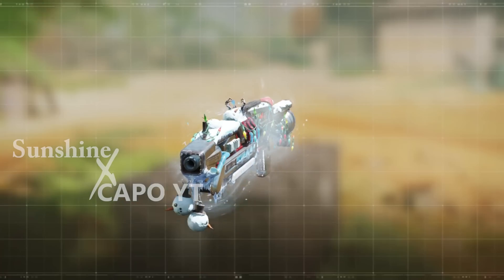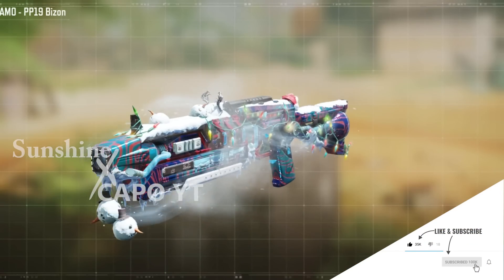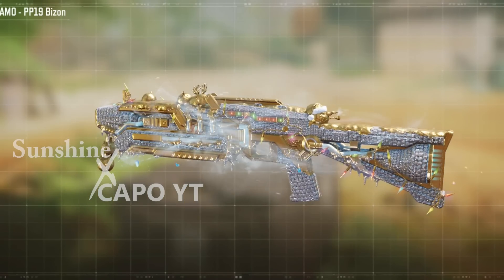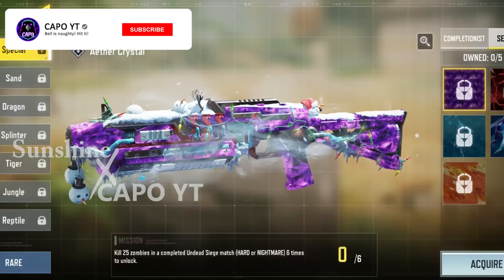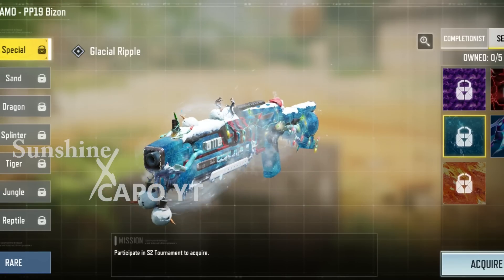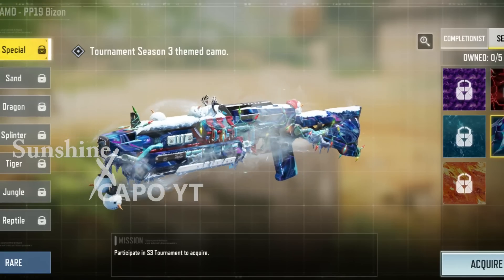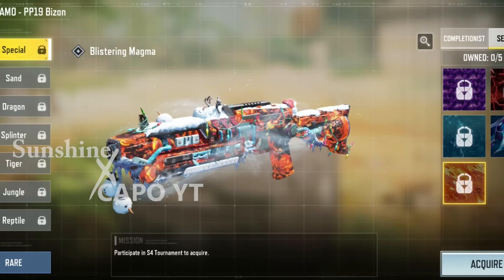Now let's take a look at the completionist camos. I'm really happy here — no matter what camo you apply, it looks so good. You can literally turn this gun into anything you want. This is how they should design legendary blueprints — allowing us to completely cover the gun with the camo, and that's exactly what's happening here. Some red is still visible but it's a very small part. Personally I believe the platinum camo looks great, and the Red Sprite camo is just amazing. Even the Universe camo Blistering Magma looks beautiful with it.